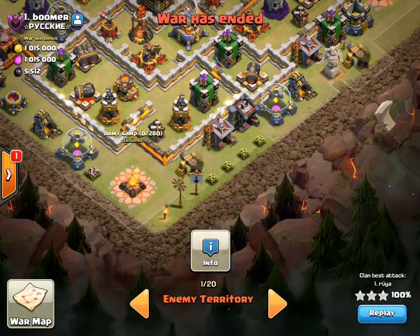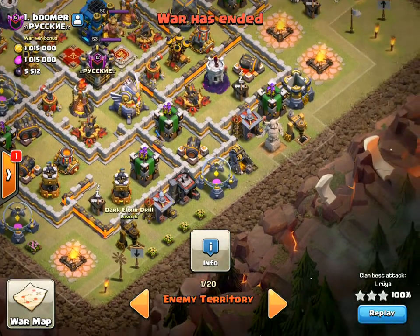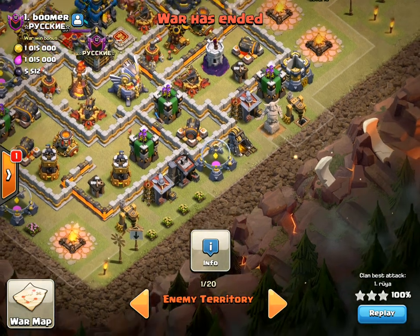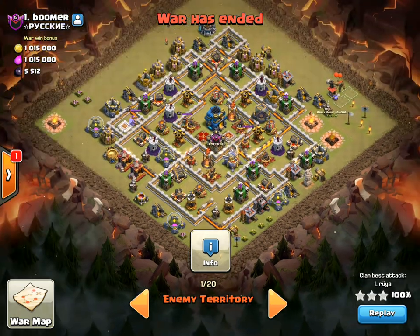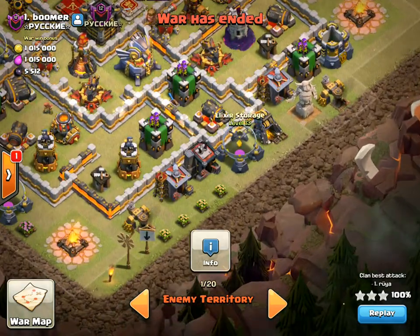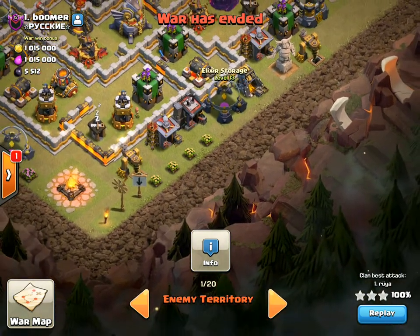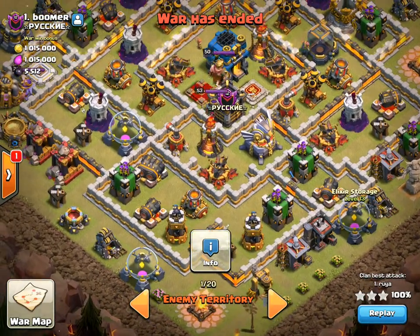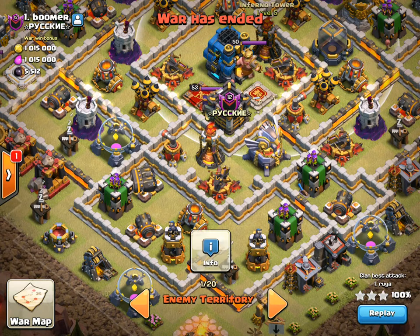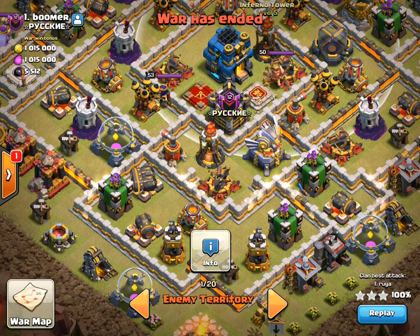What she's going to do is use a Pekka funnel. She'll start off with a Pekka on the dark elixir drill and another Pekka up on that army camp. She's going to pair them up with healers and they're going to move into the center, where she'll drop her siege machine right around that elixir storage, followed by her army of bowlers and witches and extra healers, pushing everything up to the town hall and killing those inferno towers quickly. That's the whole target here.